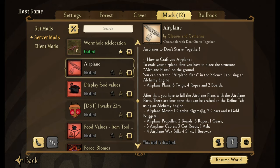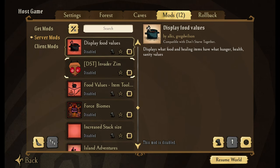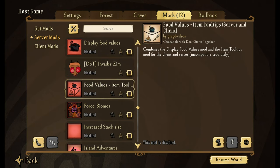Display Food Values — does exactly what it says, shows your health, hunger, and sanity values for each food. Invader Zim mod — lets you be Zim from the TV show. It's a lot of fun. Food Values and Item Tooltips is another one that does some similar stuff — I'm not really using either of these anymore.